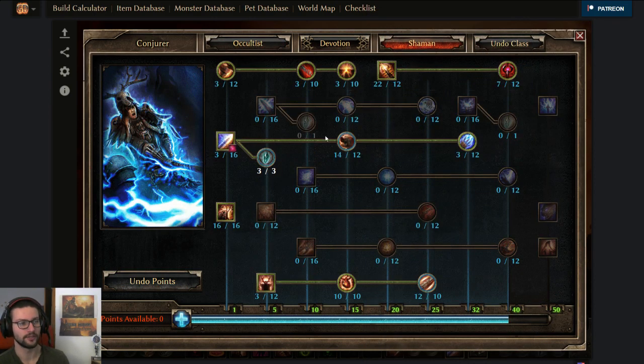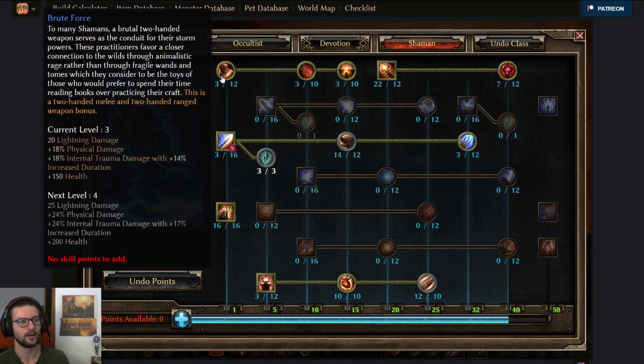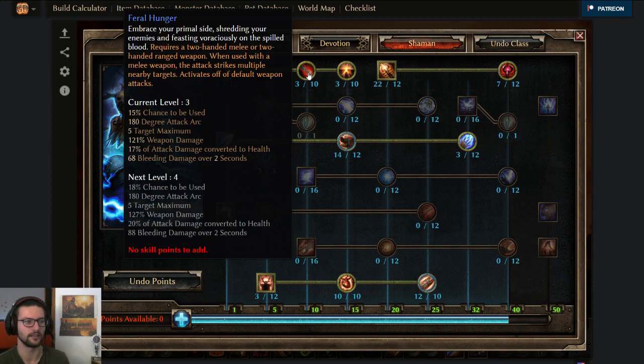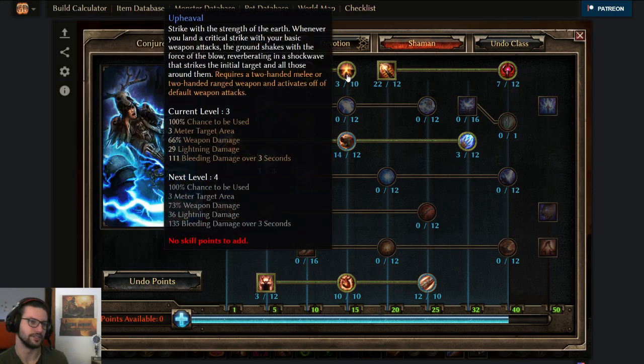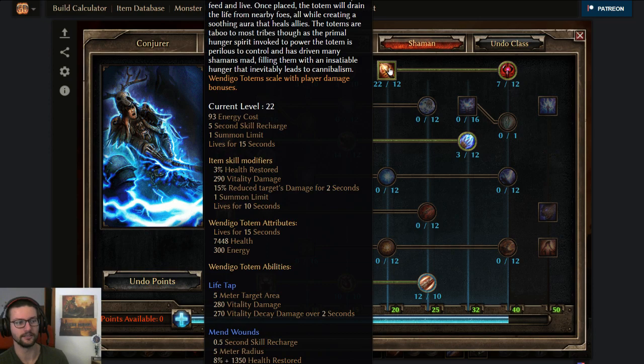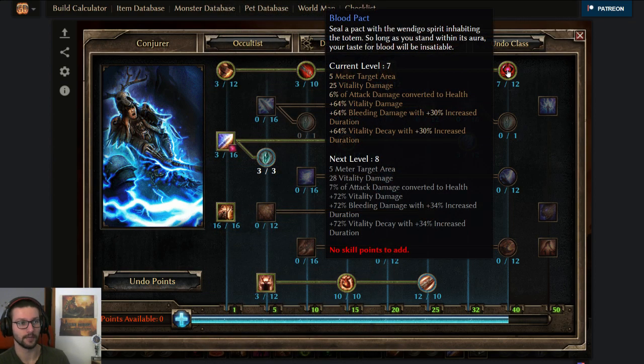Next up we got the Shaman class. We are using a two-hander, so this line is decent enough to take one-pointers in all of these because you do default attack every now and then between your abilities. But it's not really worth it to put more than one point here. When you go Windigo Totem — this is the third main ability of this build — it has lots of vitality damage, especially from the Dark One set, and 22 points here because we can. One-pointer in Blood Pact: 6% lifesteal is really great for 1 point, 64% vitality damage for 1 point is also really great. Not really worth maxing out though, since we're not really a default attacker build — it's more of a CDR caster that uses default attacks in between.